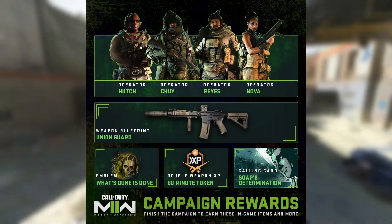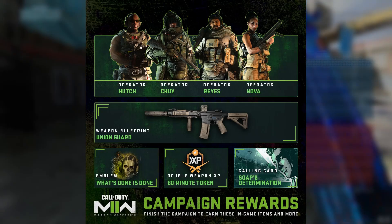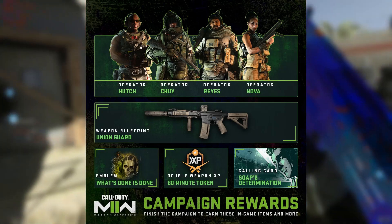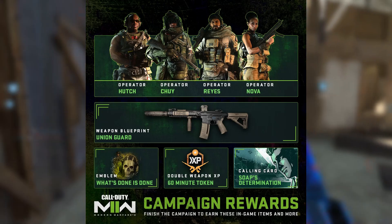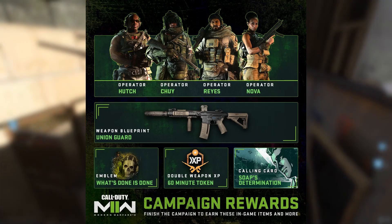If you're mainly a multiplayer person and not a campaign person, you still might want to play this campaign because there are some rewards. They posted a picture of four operators that you get, a weapon blueprint, an emblem, double XP, and a calling card. You get four operators: Hutch, Chewie, Reyes, and Nova, plus a Union Guard weapon blueprint, an emblem, and a calling card.